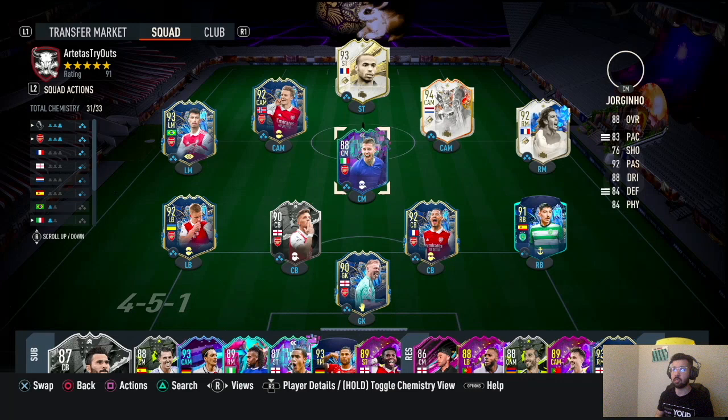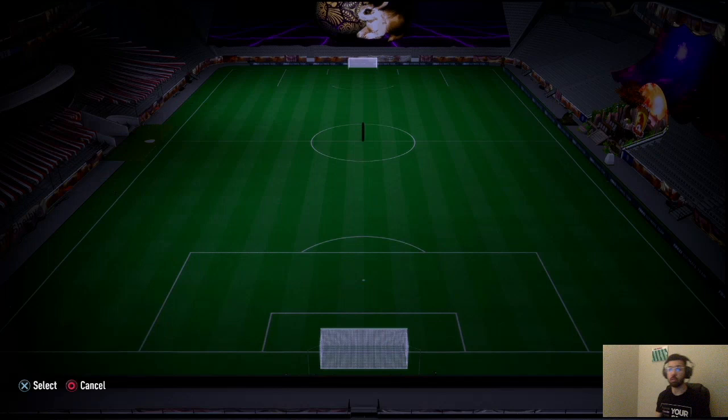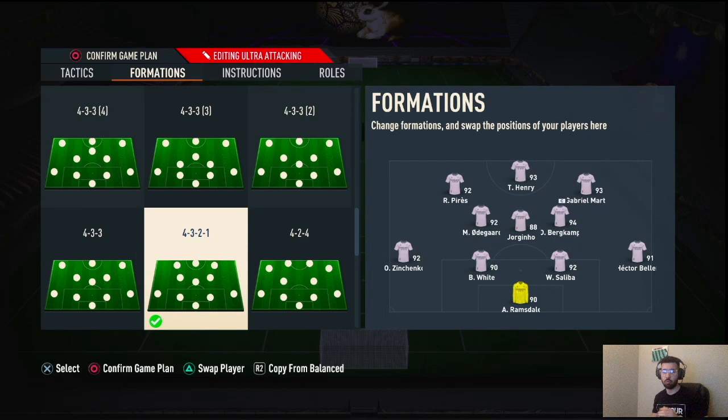This is my Arsenal first owner squad — besides this one guy I bought. I've been trying to use this team in Division 1, trying to get back to the Elite Division. It's really hard to play up against god squads with this team, so that's how you know the tactics have to work. The tactics we're going to be going over are Borussia Dortmund.